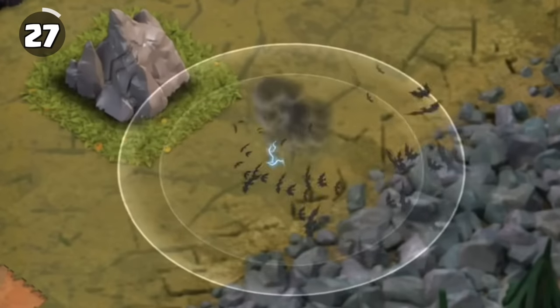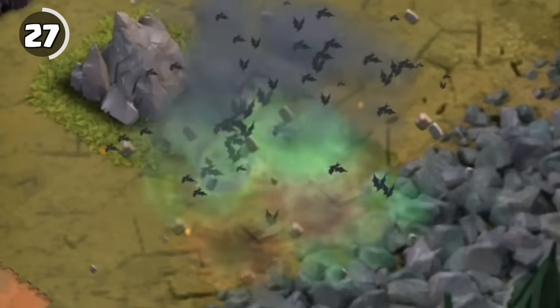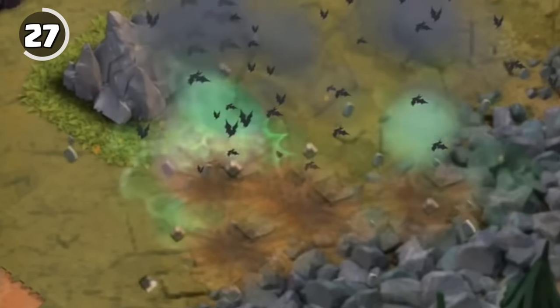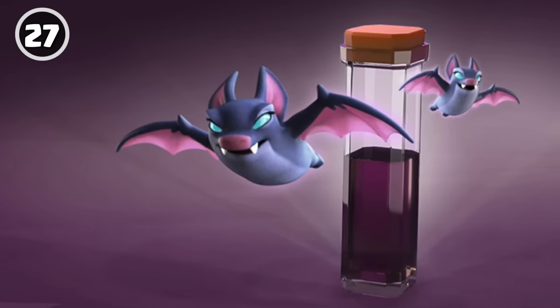For Halloween 2015, lightning spells had a temporary effect of spawning bats around them. However, the bats didn't do anything — it was just an effect — and it wouldn't be another 3 years before we got an actual bat spell.